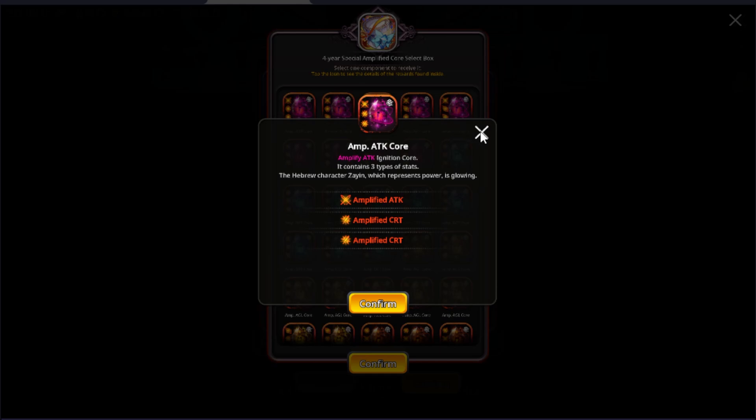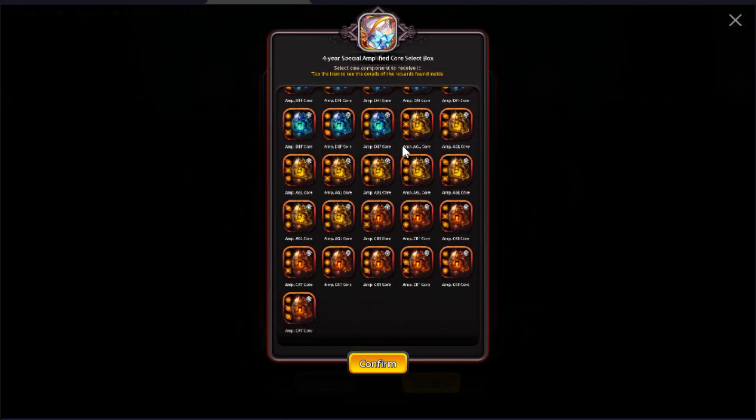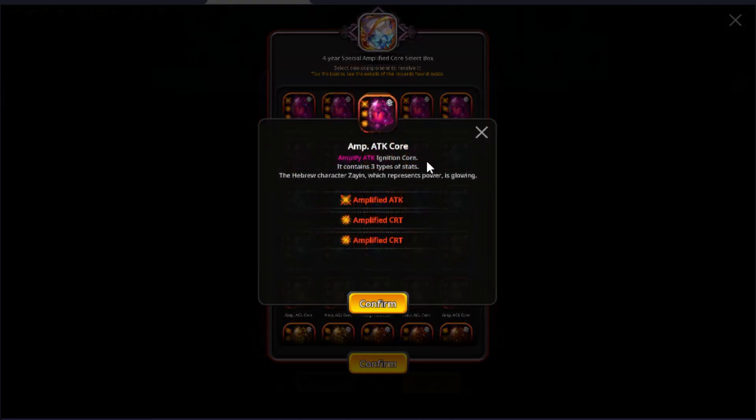Other great core options include amplified agility with two amplified attacks, which is great for PvE on a unit like Tokika, the water type attacker. Another very strong option is amplified crit and two amplified attacks, which can be used on Polar Pepita or pretty much any attacker. My top three suggestions are: amplified attack + two amp crits, amplified agility + two amp attacks, and amplified crit + two amp attacks.